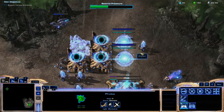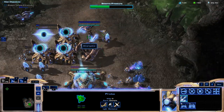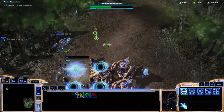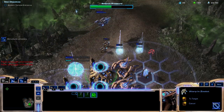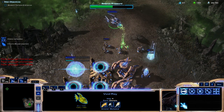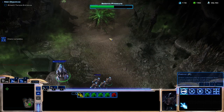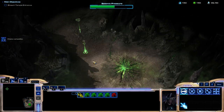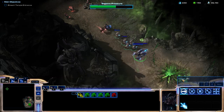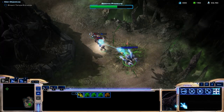We need to finish up these probes. Right now, these two stargates are not capable of making anything — it's fine, don't worry about it too much. Just make a couple more zealots. Probably another stalker would be good. We're going to move slightly up here. Actually, we are going to need a little bit more stalkers — they apparently have extremely strong units here.